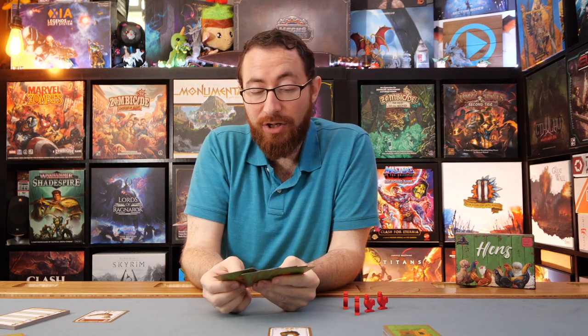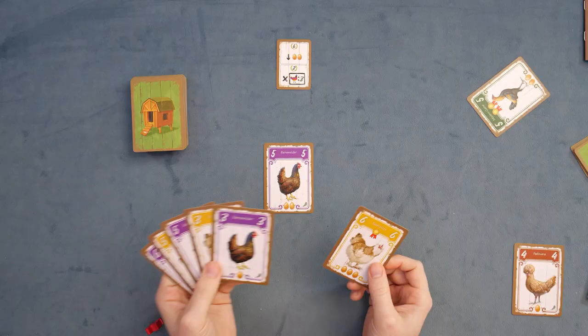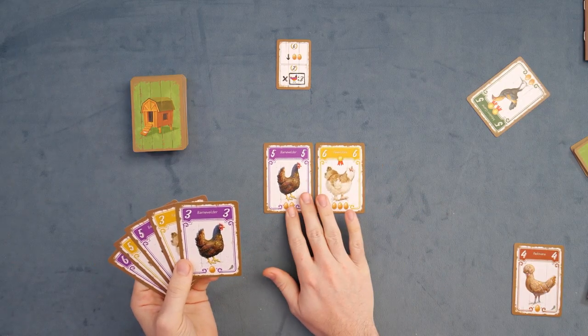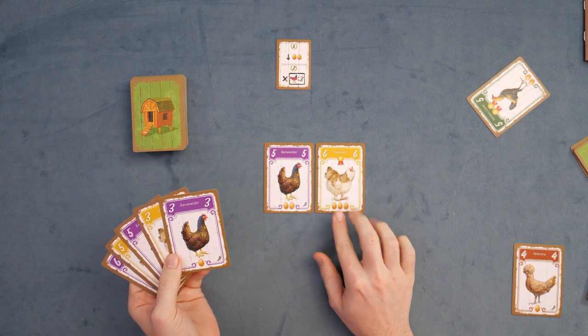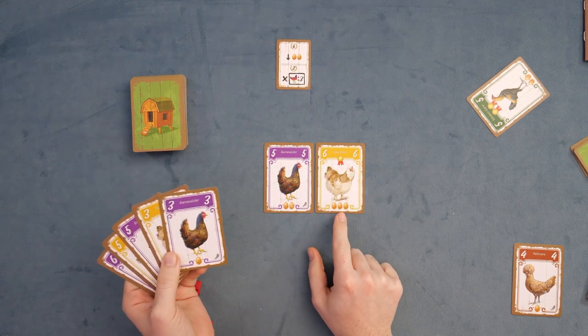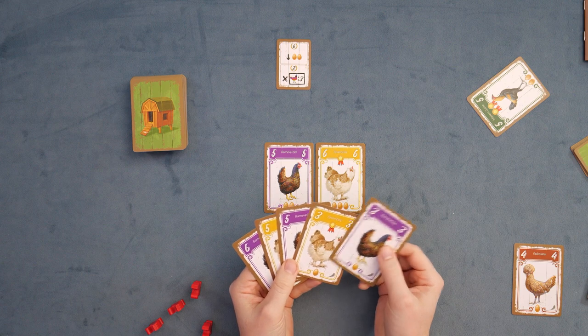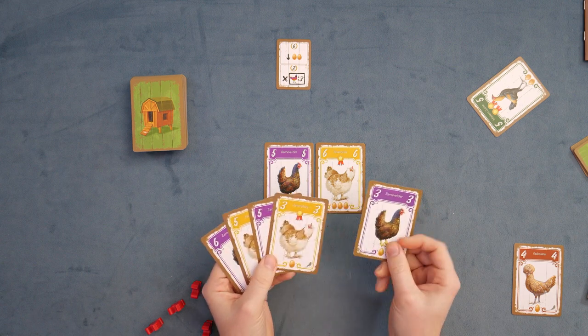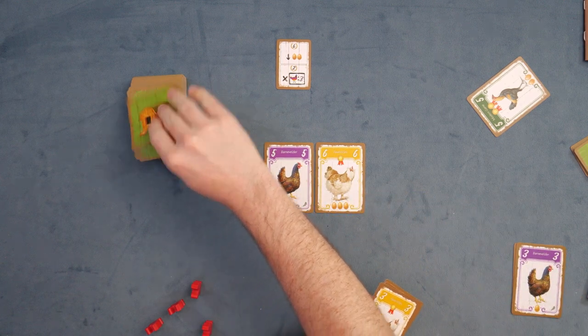We're going to go ahead and place the yellow 6 down. This is important because it has a medal and it has 3 eggs. The numbers are just about the placement rules and restrictions, but the eggs are how you're actually going to score points, as well as medals. From the rest of our hand we're going to have to discard something. I think I'm going to discard the purple over here. We'll go to the other players' turns.